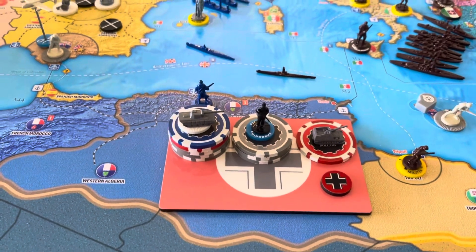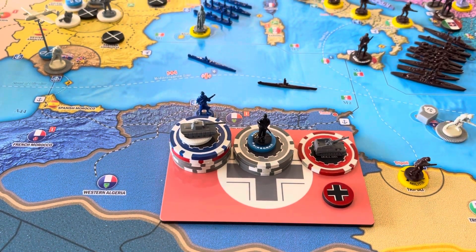Purchases. We've got $26. We are purchasing 3 medium armor for $18, 1 self-propelled artillery for $5, and then 1 airborne for $3. We'll spend all of our money.